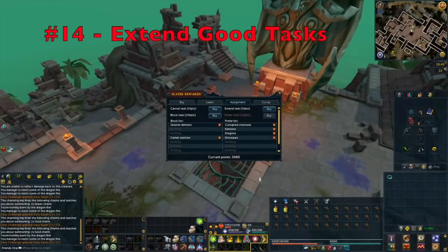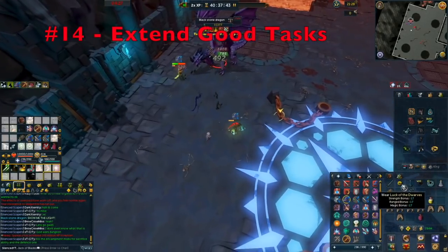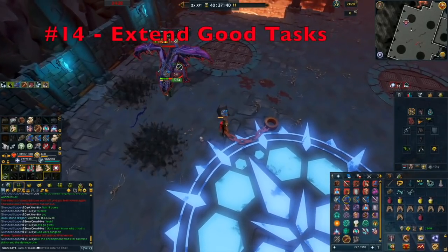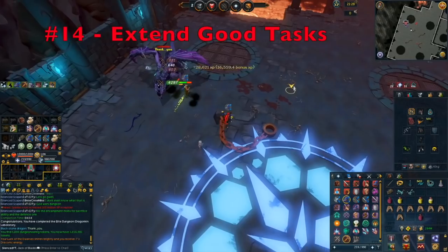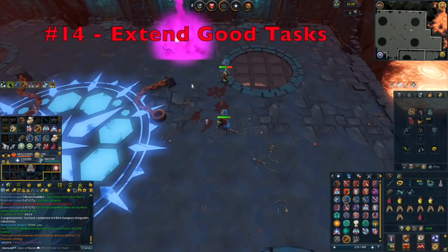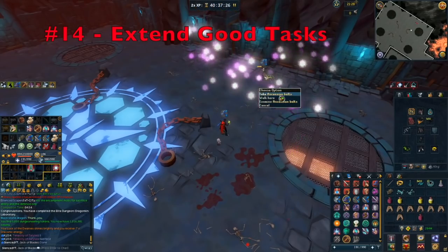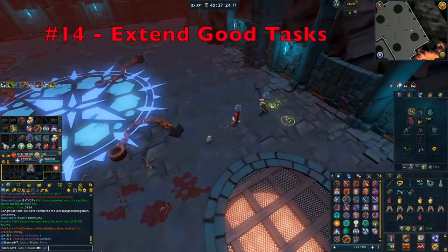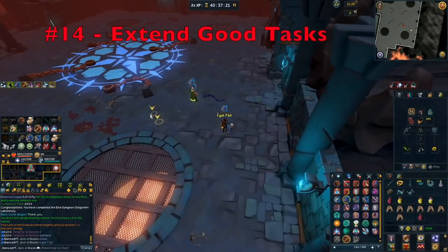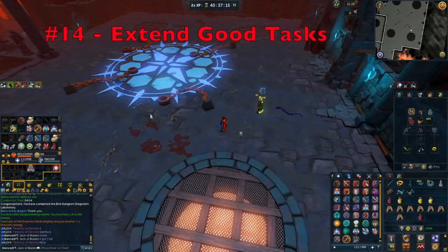Tip number 14 is make sure you are extending your good tasks. I would only do this at a high Slayer level when you have a lot of extra Slayer points. On my road to 120 Slayer I did this a lot, especially with the Dragon Cluster task where you can complete Elite Dungeons 2 — my favourite task. Extending good tasks means you do more of what you enjoy and helps prevent burnout with Slayer.